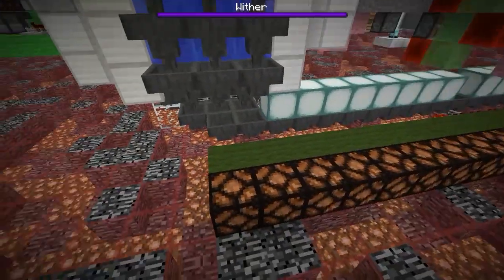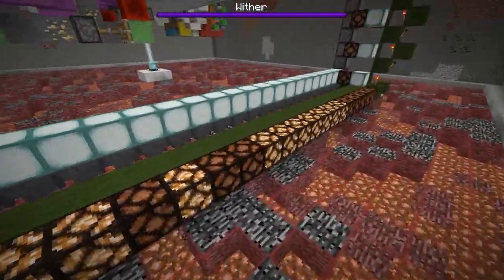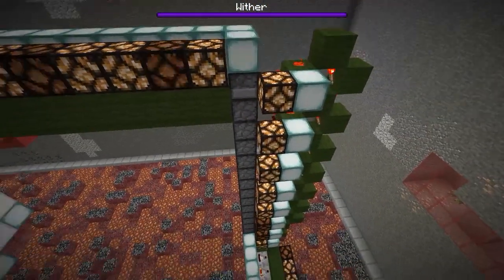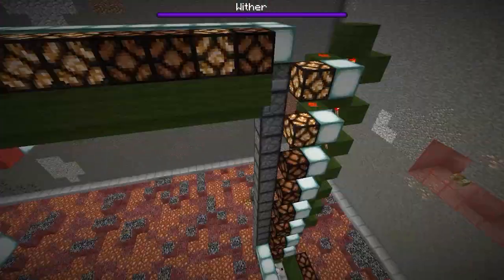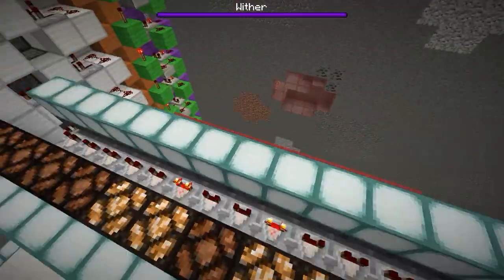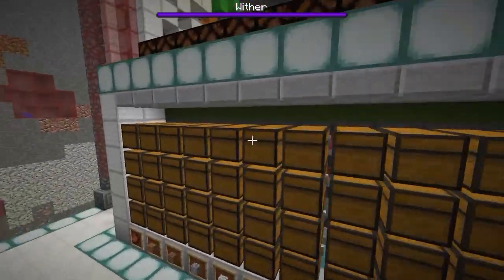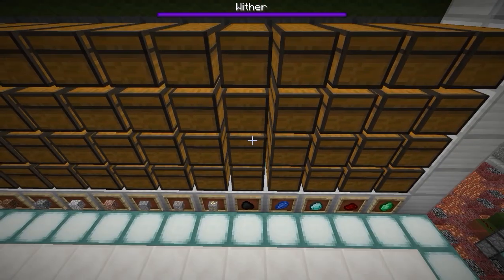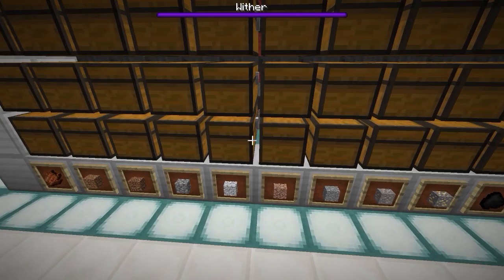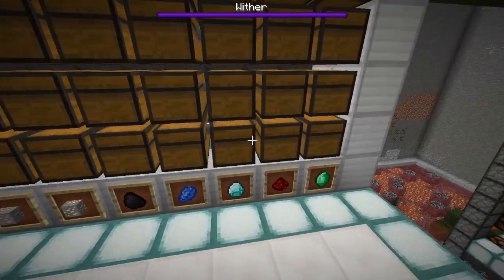These blocks get detected by the hopper system. There are apparently some comparators missing there. These lights are just to indicate — they were here for the video, and I actually highly recommend not having them around. Then they go up this drop elevator, which I showed in a very old Sharing and Caring video but it's still relevant. Droppers are basically moving the items upward, after which they end up in an item sorter which sorts all the different block types into their appropriate chests.